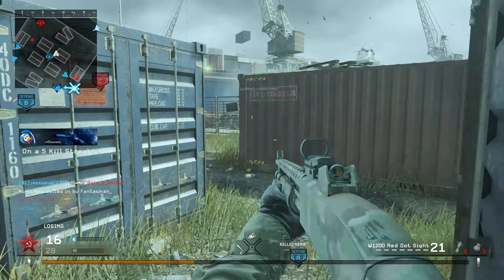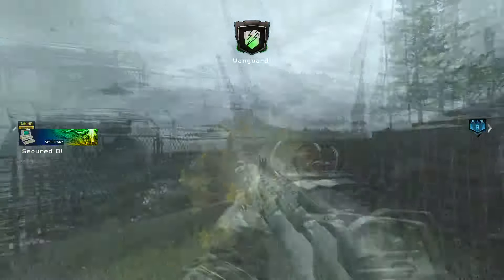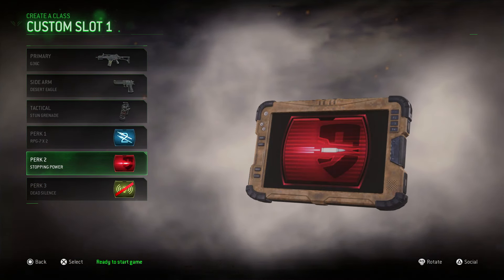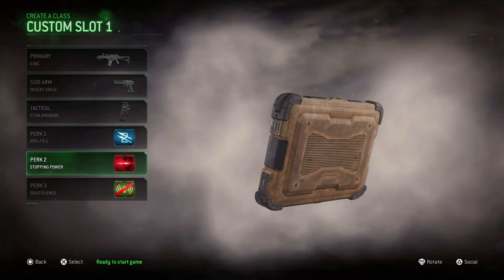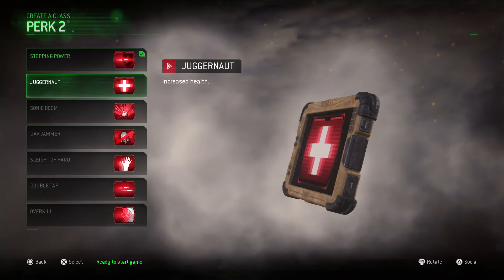If you already know the answer when you read the video title, don't feel obligated to click on the video. Today I wanted to discuss the Perk 2 slot in this game because it is a very important one, housing the two biggest perks in the game: Stopping Power and Juggernaut.